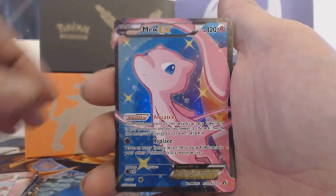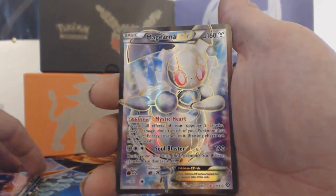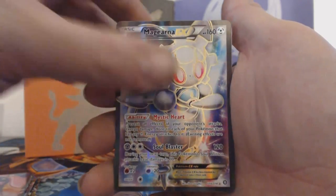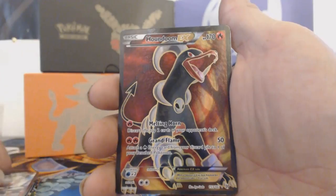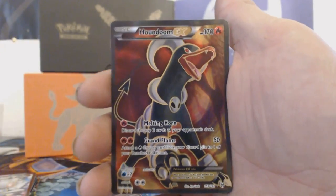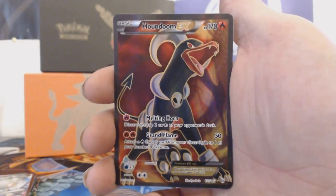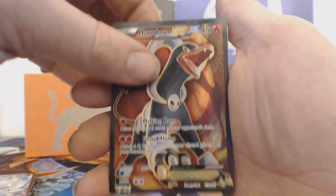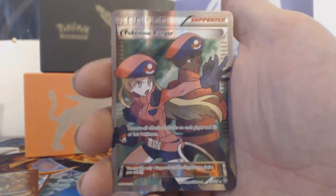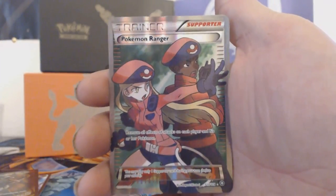Then we have a Mew EX card as well. I'm not sure what set these are from. We have a Magnezone EX full art card as well, looking really good. Then we have a Houndoom EX full art card from Breakthrough — look at that card, looking good!